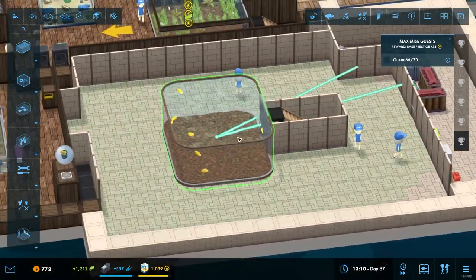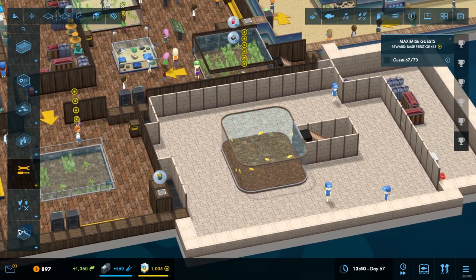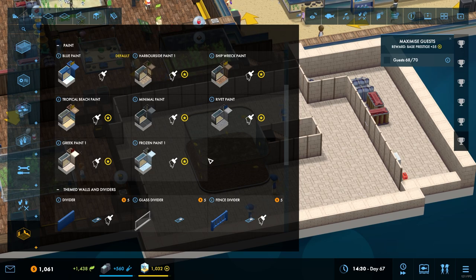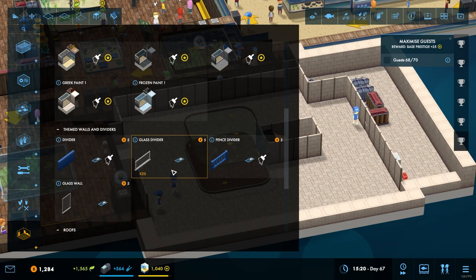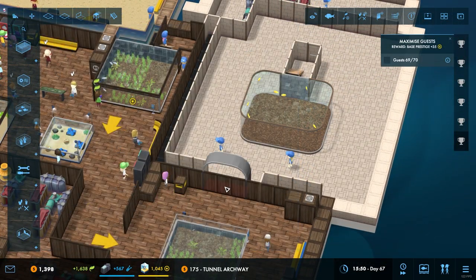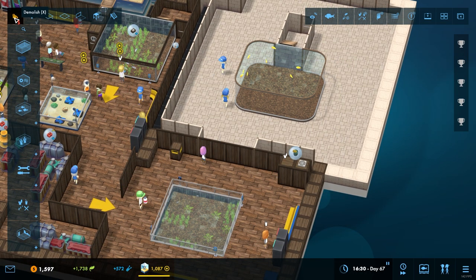We need to put some stuff in here to liven things up. Then we're going to have to start placing some guest attractions down here - no doubt they'll want another toilet. Nancy has levelled up. Part of me wants to build an archway going through here - 70 guests, lovely. Part of me wants to build a gateway to really signify that they're moving into a different area of the aquarium.